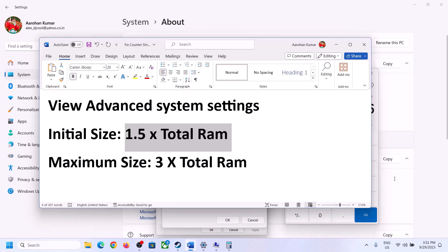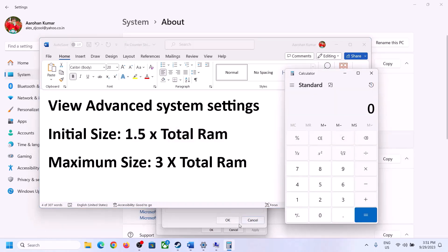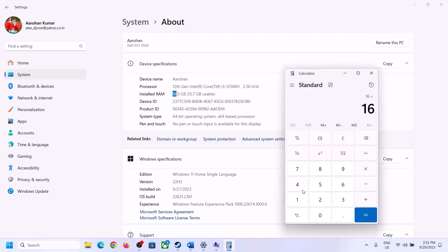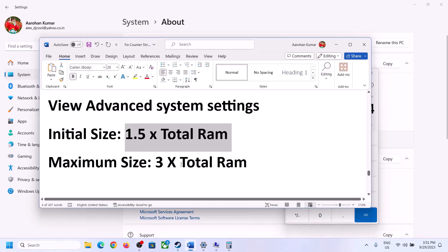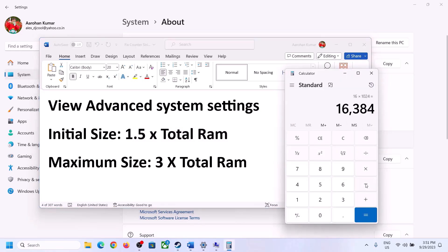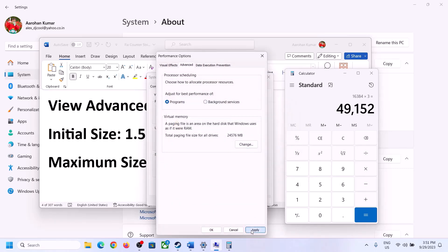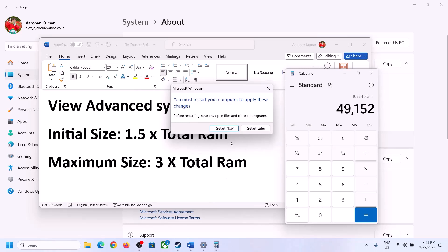For Maximum Size, it is 3 times your total RAM. With 16GB RAM: 16 × 1024 = 16384 MB, then × 3 = 49152 MB. So Maximum Size is 49152. Click Set, click OK, and make sure to restart your computer after this.